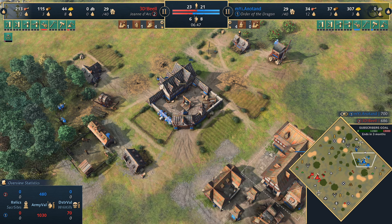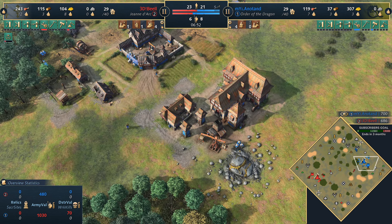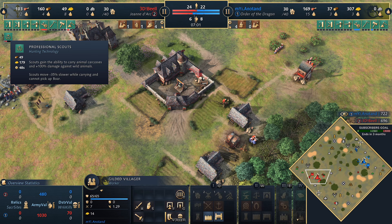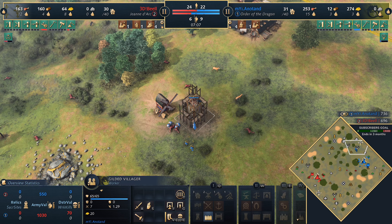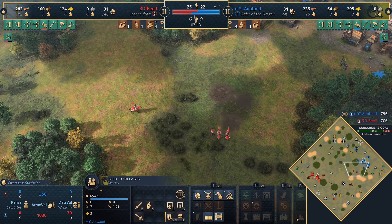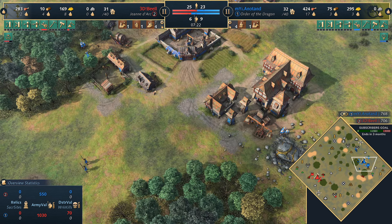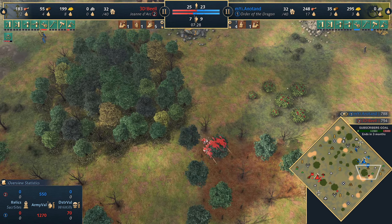3DB got a couple of hits on those villagers in the town center, but not enough to kill a villager — these gilded villagers are built different, with a significant HP advantage. You need more than just a knight charge to get kills. Professional Scouts does come in for 3DB. Anatand is now moving towards the northern side of the map to get the free food. Two spearmen on hand means those knights probably won't get too much value. The reason this matchup is so tough for Jean: you see spearmen, you go for archers, but archers scale very poorly because one switch into man-at-arms from the Order makes those archers irrelevant.